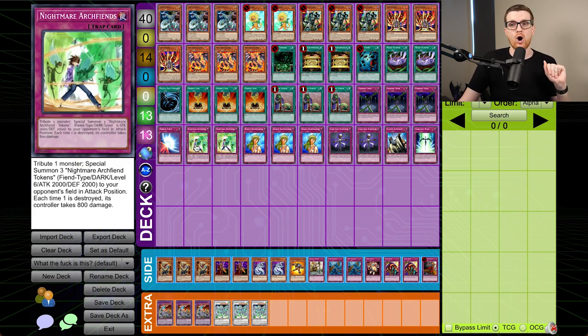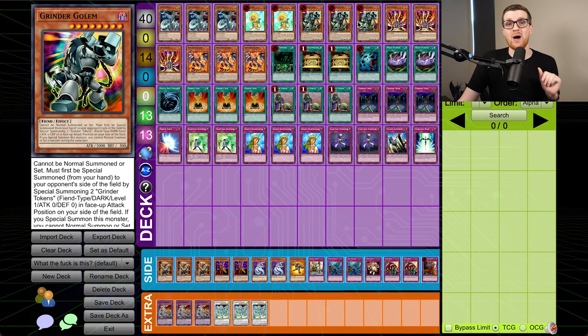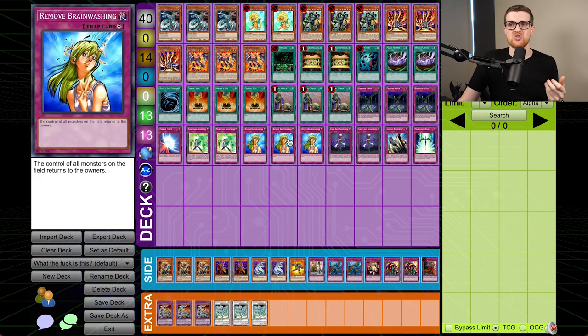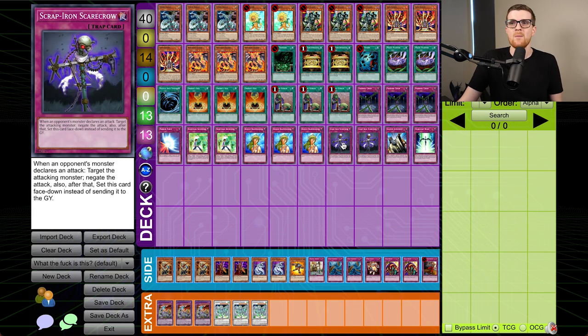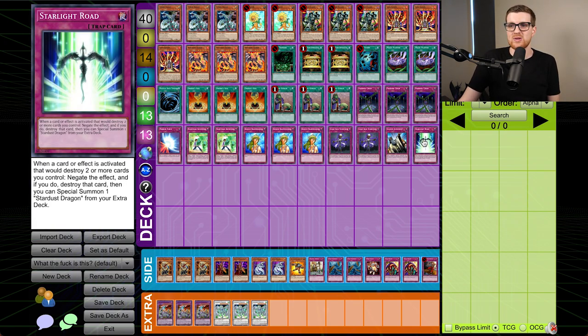Nightmare Archfiend summons three Nightmare Archfiend tokens — which are Fiend/Dark, level 6, 2000 Attack and Defense tokens — to our opponent's field. So if we get those back, that's 6,000 damage. This plus a Lava Golem or a Grinder Golem is game, and if we can pull that off, that would be spectacular. Three Remove Brainwashing, just the lesser counterpart of Owner Seal. Two Scrap Iron Scarecrow — this is kind of funny: if we Lava Golem something and then Scrap Iron, unless they have another monster to hit us with, this is just enough to protect us, and then Lava Golem will just burn them every single turn. Solemn Judgment and Starlight Road rounding out the 40.